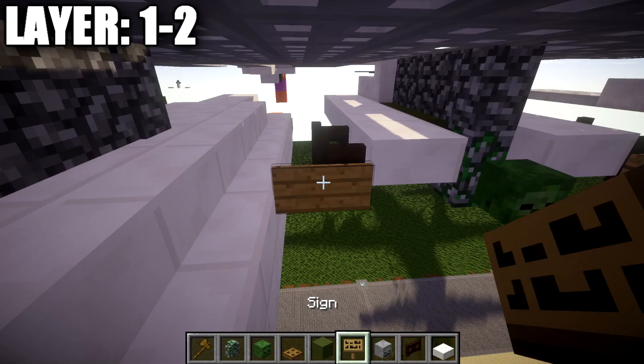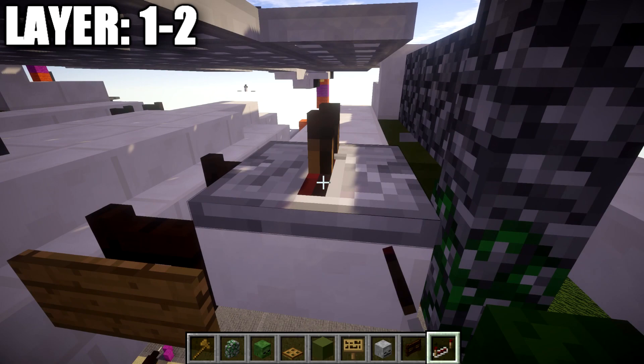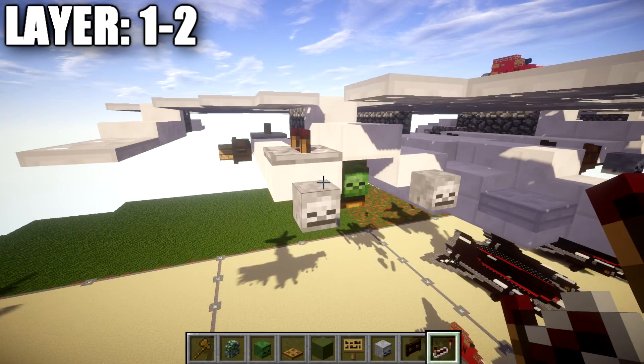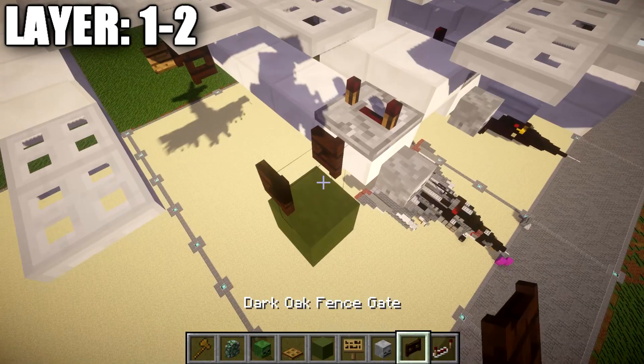Going back from these blocks, place down four quartz top slabs back on each side. Then grab dark oak wood fence gates — place down a dark oak wood fence gate coming off this quartz top slab, opened up toward the quartz top slab, with a sign coming off of it toward the back. Same thing on the other side. You can also add redstone repeaters on the missiles for extra detail — break the iron trapdoor above the quartz top slab to fit a redstone repeater in.